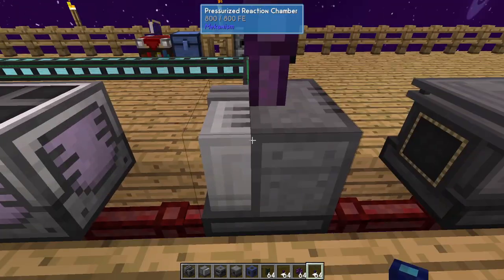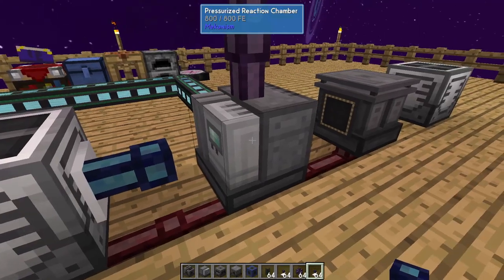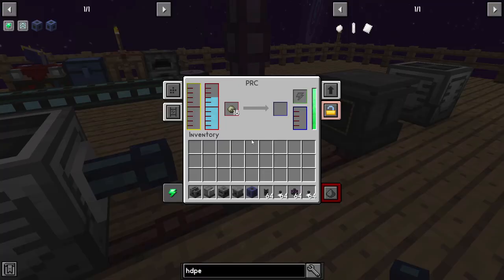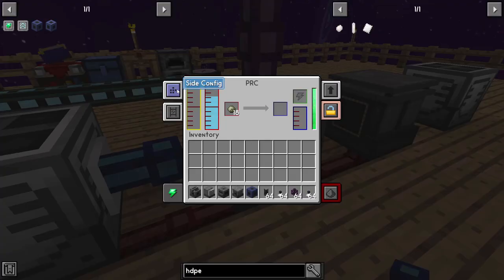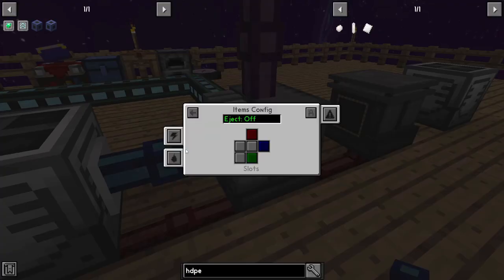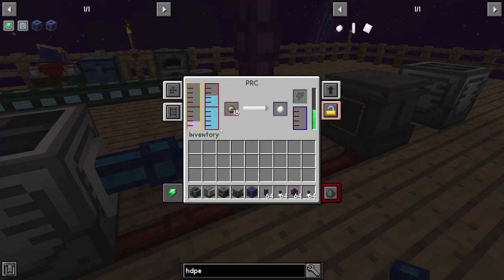Now we need to get that liquid ethylene into our final pressurized reaction chamber using a fluid cable. Go into the PRC's side configuration, choose fluids, put input in the middle, and now it's connecting. As you can see, it's now got substrate, liquid ethylene, and oxygen — and it is making HDPE pellets.